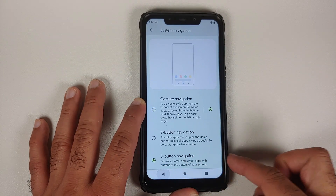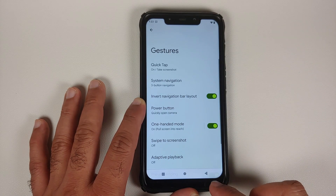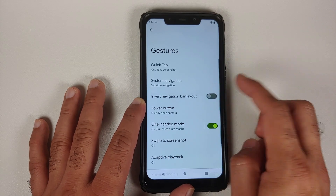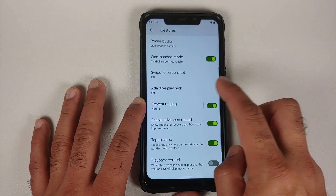You also have the option to invert your navigation bar layout. For this to work you need to be using the three-button navigation style, and you can see the back and recent buttons switch whenever you enable or disable that option.